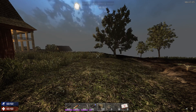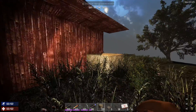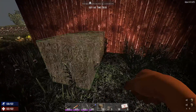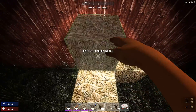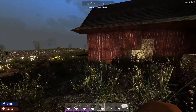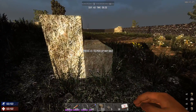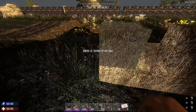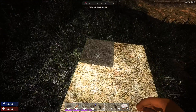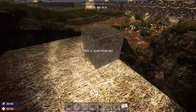All right, so we've got 220 of these hay bales so far. Let's go ahead and stack them up — I want to stack a few around the side of the barn, just kind of a few sitting there. Maybe a couple just out here, just for decorative purposes. I want to have a nice big pile of hay out here.